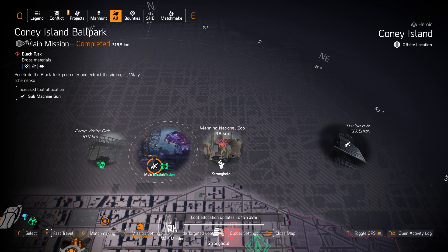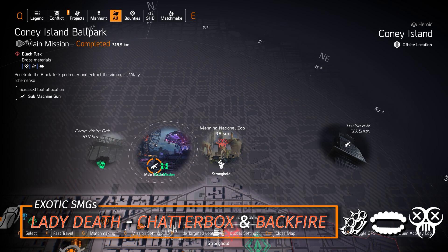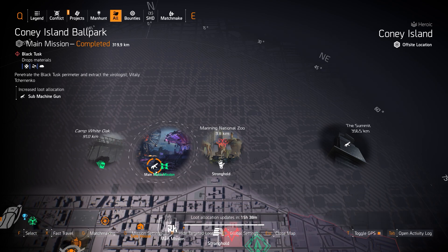Next up, we got some Machine Guns at Coney Island Ballpark — a great place to farm — as well as three exotic SMGs you could farm for: the Chatterbox, the Lady Death, and the Backfire exotic SMG. The Chatterbox is quest only, so I'll put my Chatterbox quick 5-minute video guide in the top right card now. Otherwise, the Lady Death and the Backfire you could just straight up farm for.